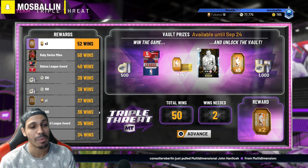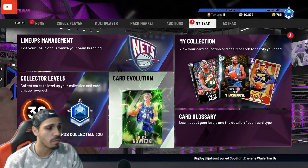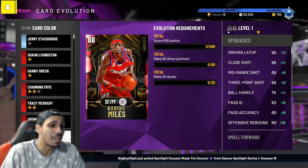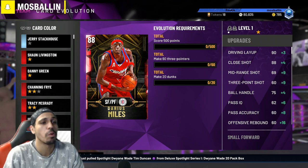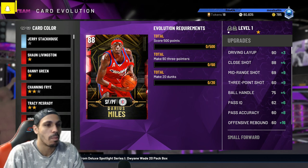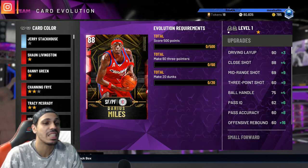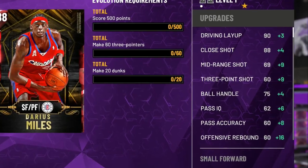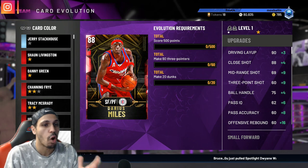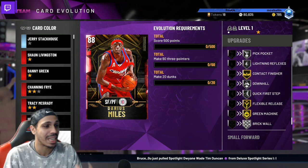First thing you gotta do is go into your card evolution to see what he needs. You need to make 60 threes — the 500 points should be somewhat easy and the 20 dunks shouldn't be a problem. The problem with the threes is he has a 63 three-point shot, you can see it right here on screen. When you upgrade him you get a plus nine on that, so his three-point shot is already terrible.